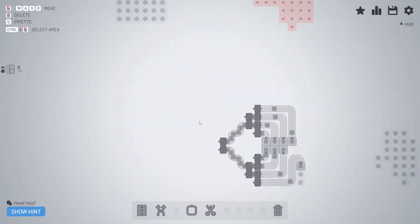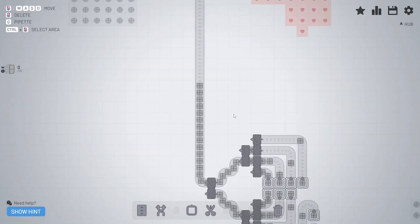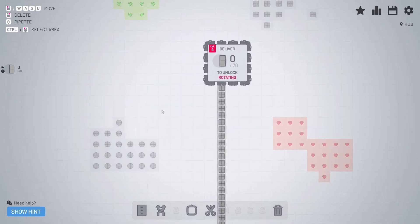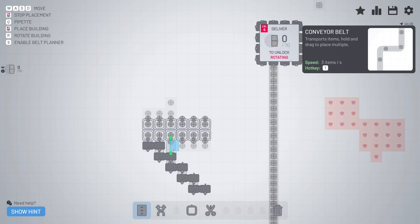Let's just go straight up. Now if you'll look, we have a conveyor belt spitting out about as many as it can, so that should work extremely well for what we need it for. Let's just do the same with circles. We'll just take a merger and try the other method of merging, then we'll turn these around and send them up.